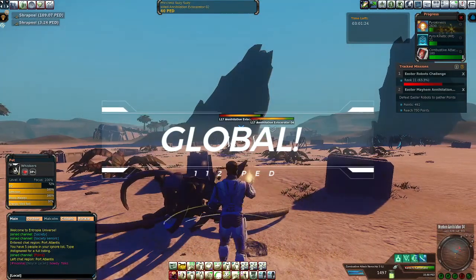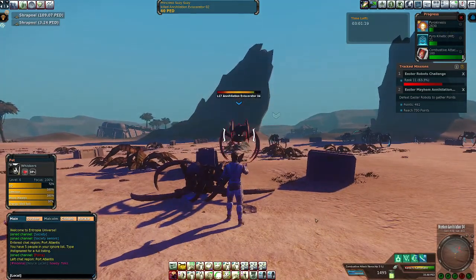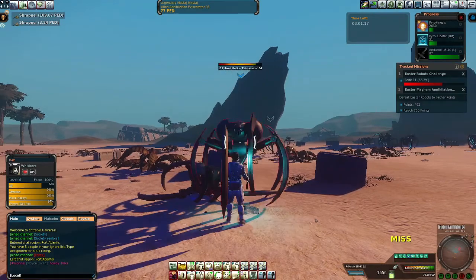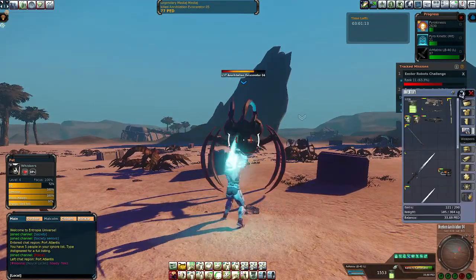Global! 112 ped. Thank you, MindArk. And just like that — the callout there — you've got the amount on the bottom. If you go back, you'll see where it says 'Global' in the big center and the amount of the global underneath it.